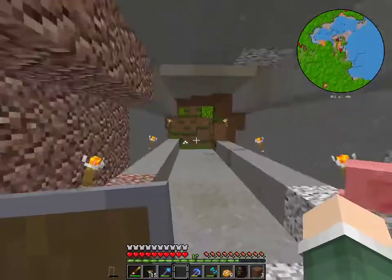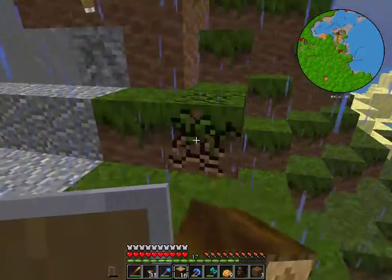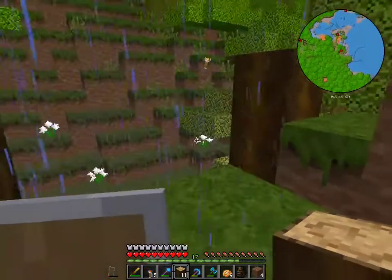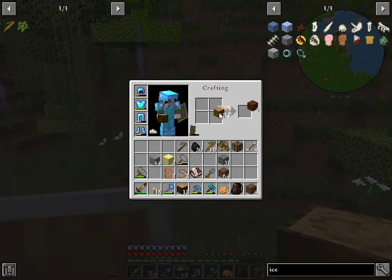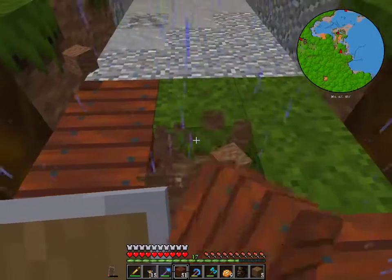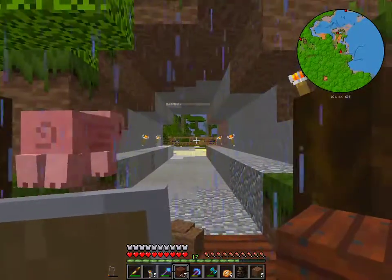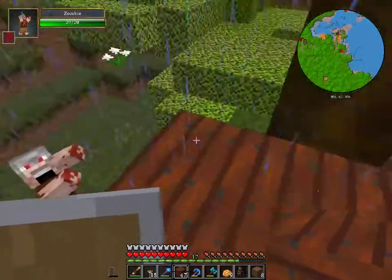I think we should start working on this because I said I was going to a while ago and I still haven't started yet. So there's going to be a bridge here — we'll make it out of jungle wood because we have tons of jungle wood at home. Maybe we should fill this entire bit with just jungle wood.